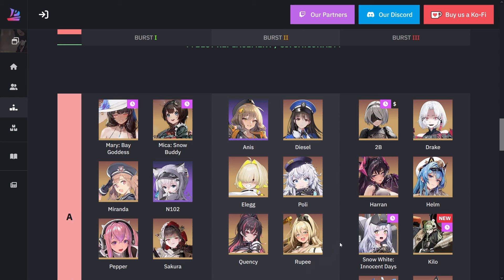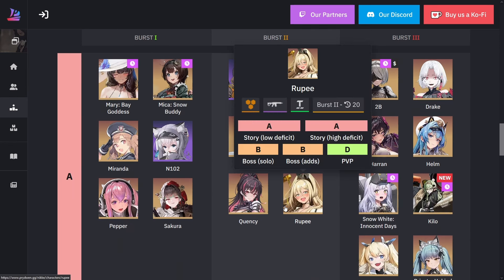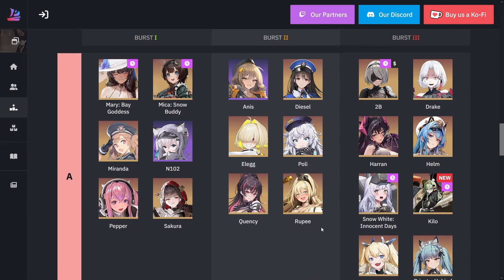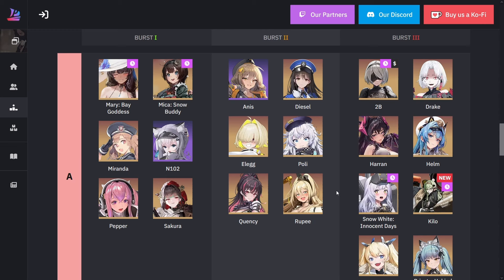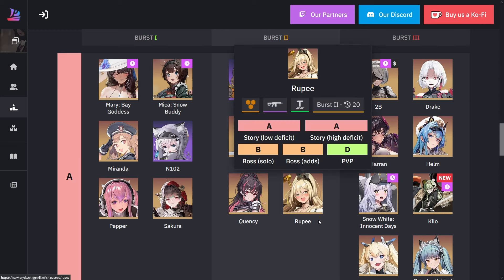Rupi has been here since day one. She's still a pretty good unit. One of her claims to fame is that for every single attack she does — very similar to Scarlet, people used to call her a mini Scarlet — after a certain number of attacks, she gets a decent attack percentage back to herself: around 25%, stacking up five or six times. She's a very good attacker. I think she also helps out iron units and gives an attack up on her burst.